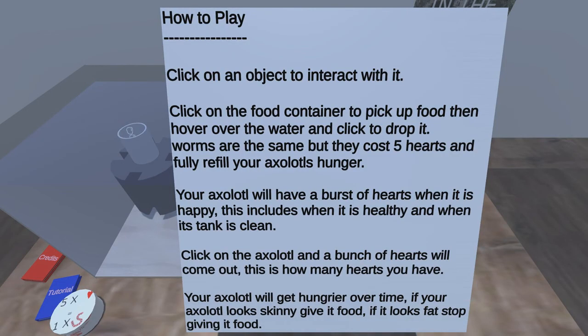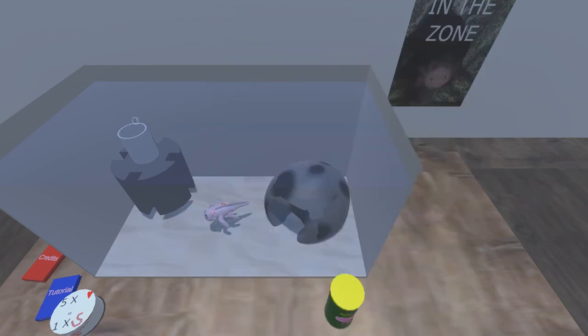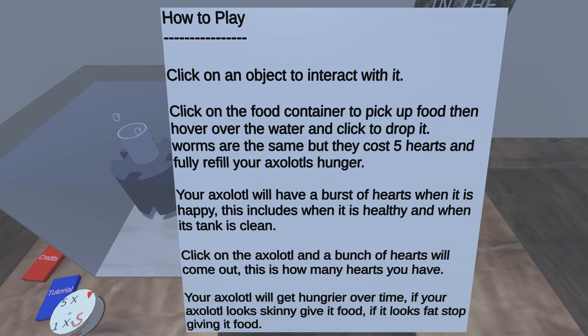We're playing My Pet Axolotl. You can get an object to interact with it. I'm gonna give the axolotl some food. Click on the food container to pick up food and then hang over the water and click to drop it. Worms are the same but they cost five hearts and refill. Your axolotl is hungry — it will have a burst of hearts when it's happy, including when it's healthy and when it stays clean. Click on the axolotl and a bunch of hearts will come out — that's how many hearts you have. Your axolotl will get hungry over time: if it looks skinny, give it food; if it looks fat, stop.